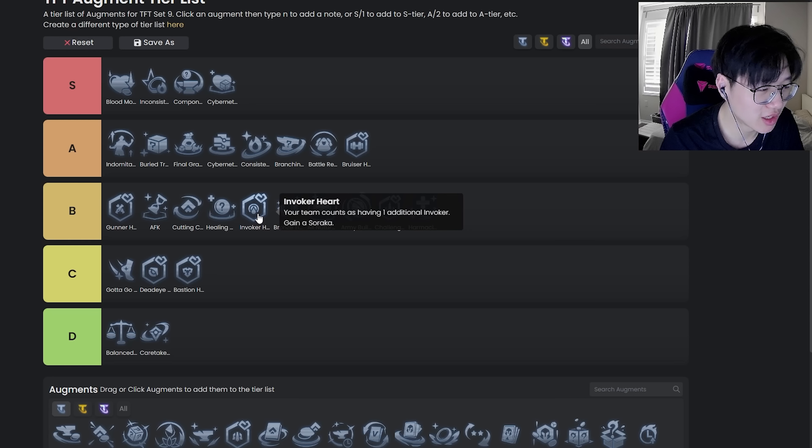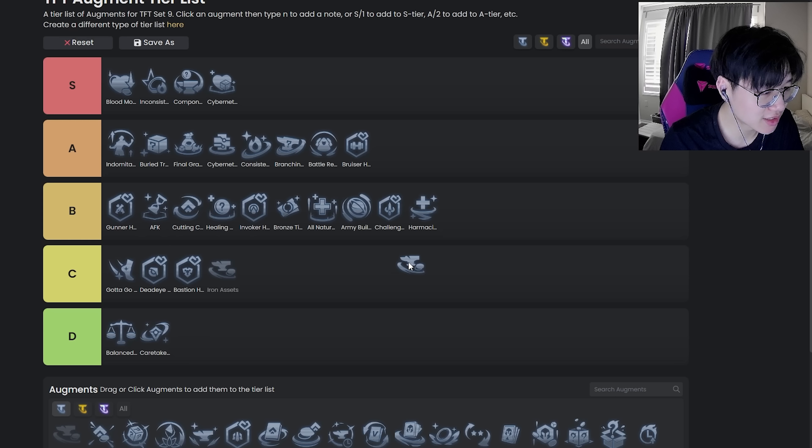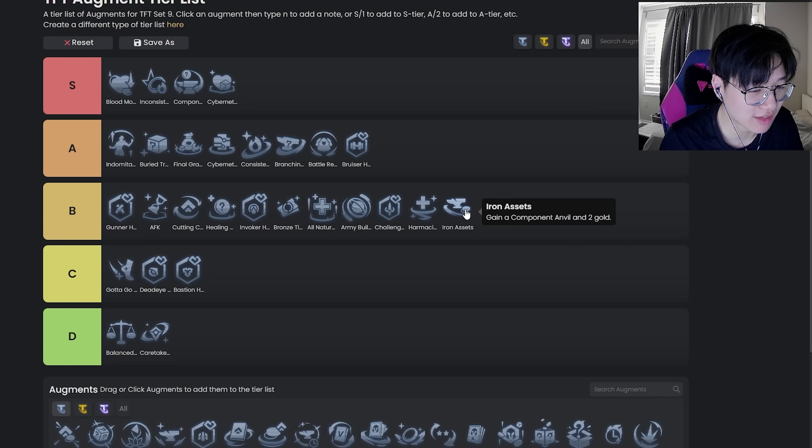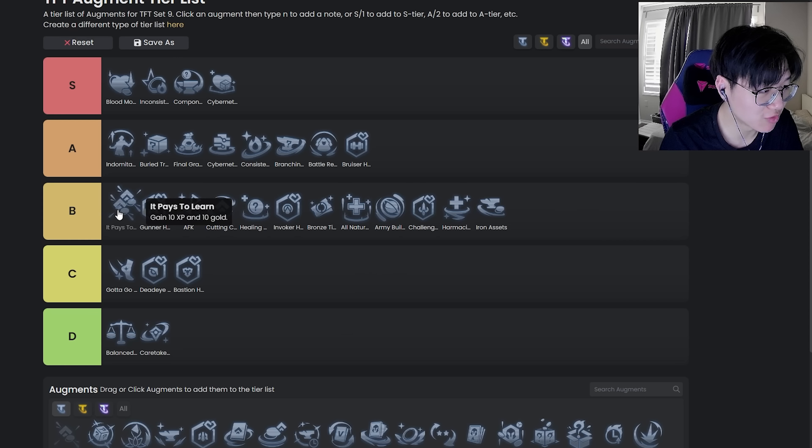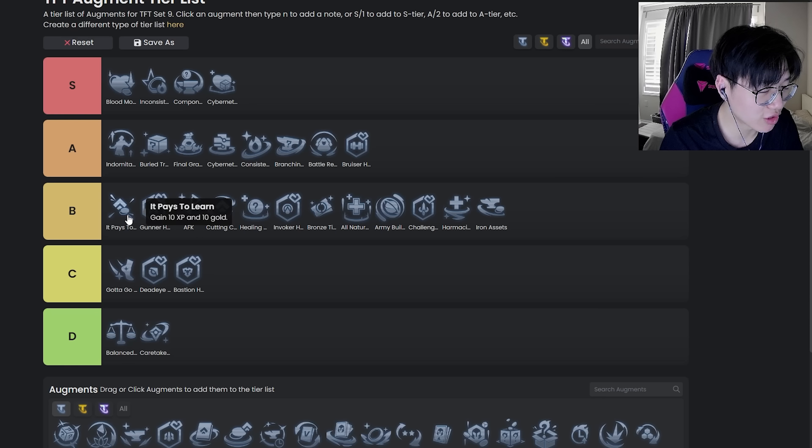Invoker Heart is pretty good for the Invoker comp, but it's really bad as a generic augment. Don't take this just for two Invoker — it's just bad if you do that. But in the six Invoker line it's actually pretty good because it allows you to roll on level 7 a lot easier. Iron Asset is probably low B — same thing as Harm Assist. It's never bad and it can easily be the best of your bad options, so consider taking it every once in a while.